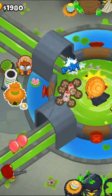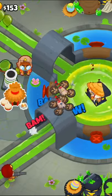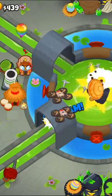Then we'll get a mortar to a 3-2-0, and a village to a 2-0-0. And if you want, you can get the village to a 2-0-2, as Etienne will give us camo detection later on.